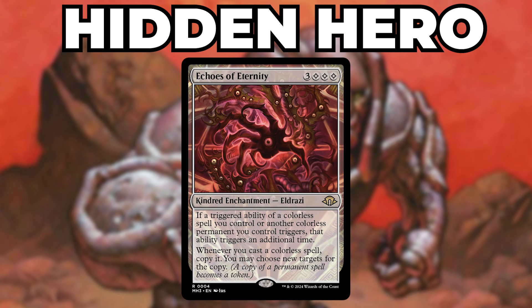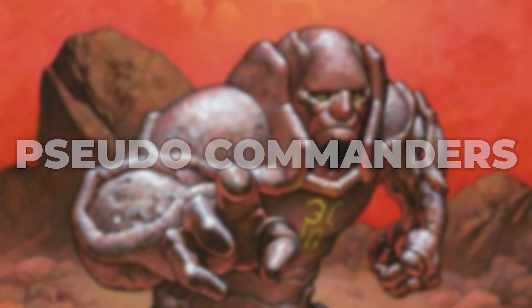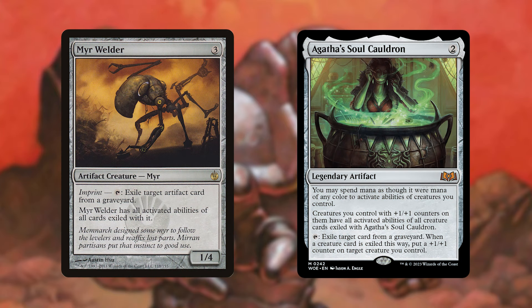This 6 CMC colorless enchantment will copy all the colorless spells we play. Although it does not copy activated abilities, doubling up on all our colorless permanents is more than enough for this card to allow us to run away with the game. We also have some pseudo-commanders in the deck. Both Mirror Welder and Agatha's Soul's Cauldron exile cards from graveyards that then give the Mirror its activated abilities or pass them out to all creatures with +1/+1 counters. They are just fantastic includes that can snag us any activated abilities that we may want to use from our opponents.